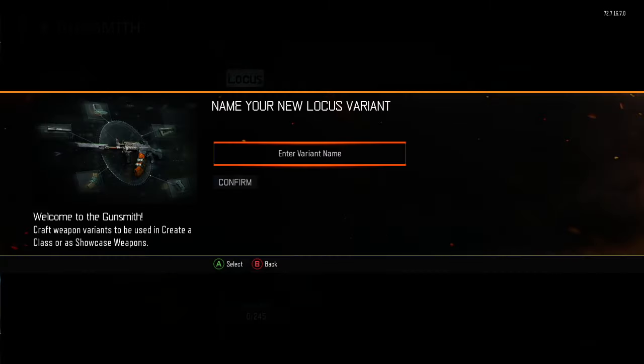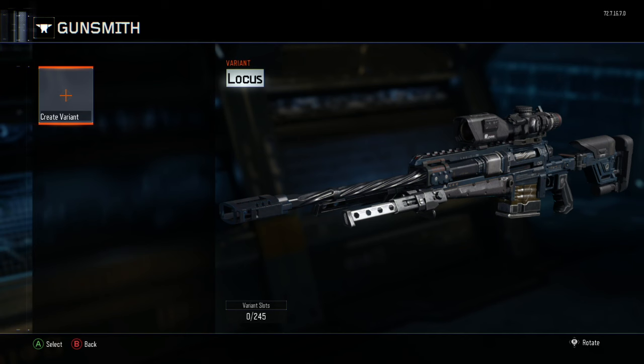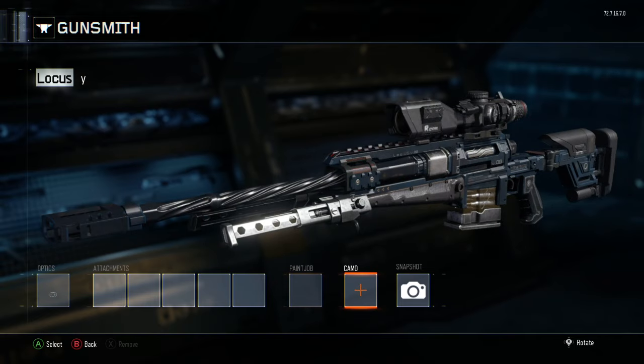What is good everybody? Do you want a sick camera on every gun you own? Check this out. To start this off, pick any gun that you want — for me I'm just gonna take the Locust here — push Y and we're gonna save it like this, say yeah, and then we're gonna go back into it real quick.